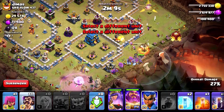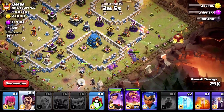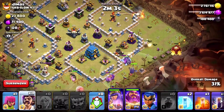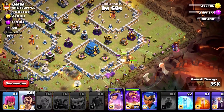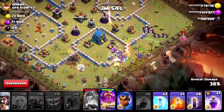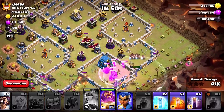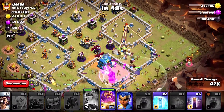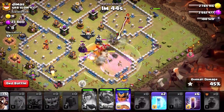Let's send some party wizards behind them. We forgot to bring wall breakers, but I think our PEKKA can make their way through. The eagle artillery is up, and here comes the clan castle hog rider — they're joining our troops. We just have to send the raid spell over there and a poison spell over those dragons.